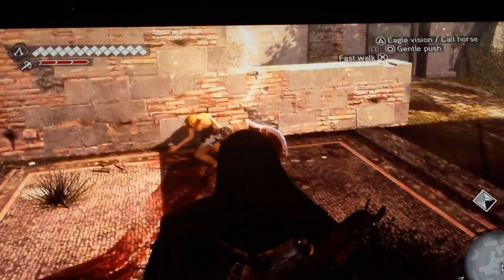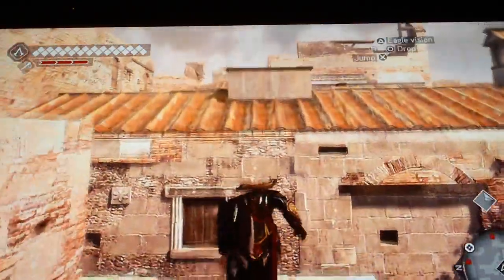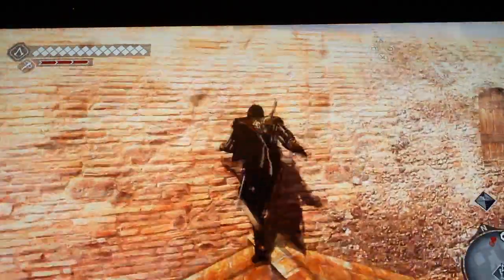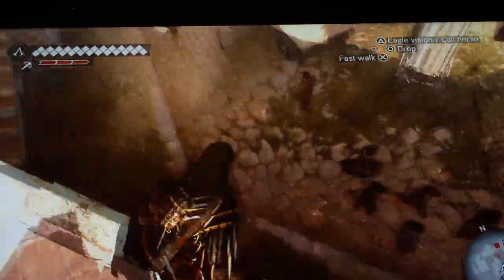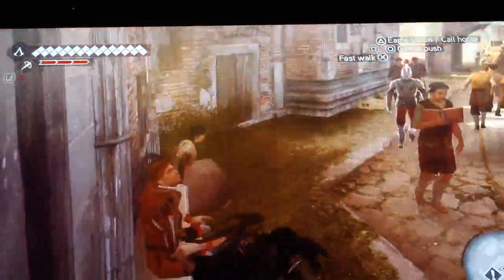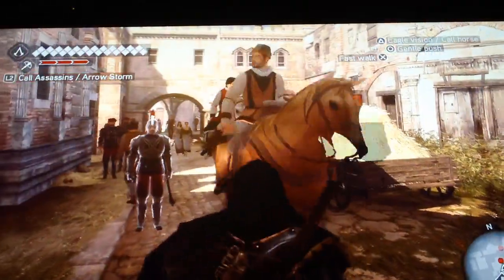Okay, you see two girls right here? Ignore them. Go over them. Jump right here. Turn left onto this building. Okay, you might have to look down a little bit and go drop down.